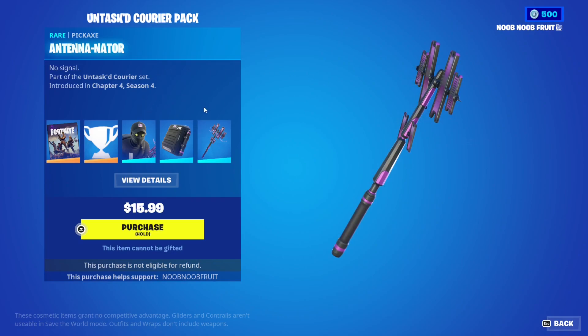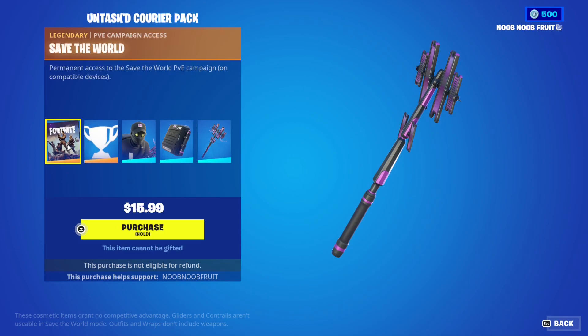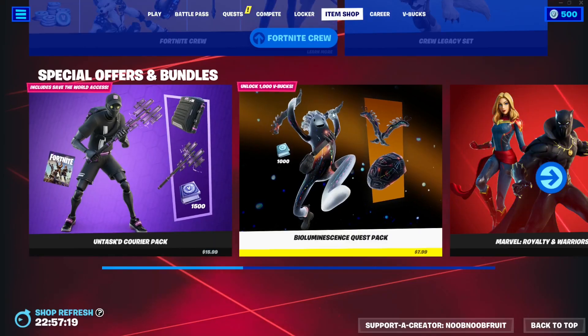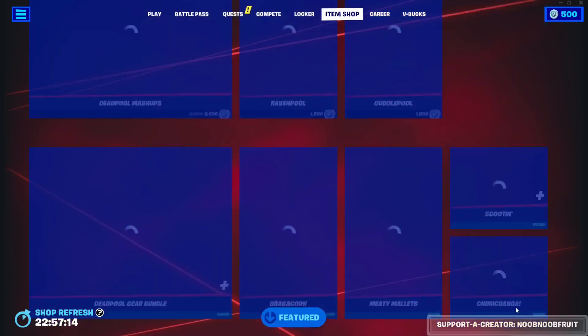So this is the entire bundle — a skin, back bling, and pickaxe. For $16 you get 1,500 V-Bucks back instantly, and over a year you get around 10,000 V-Bucks from Save the World. That's 11,500 V-Bucks total — 1,500 instant and the rest over a year. That's the coolest thing about starter packs and why everyone looks forward to them each season. This is the Fortnite Chapter 4 Season 4 Courier Pack.